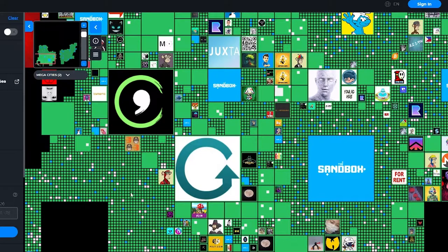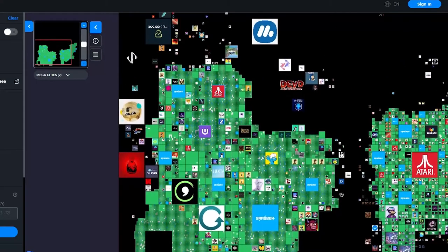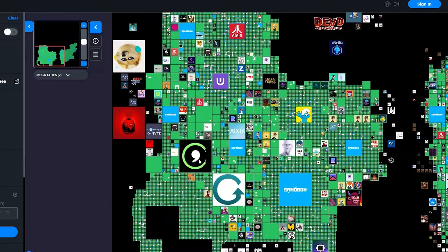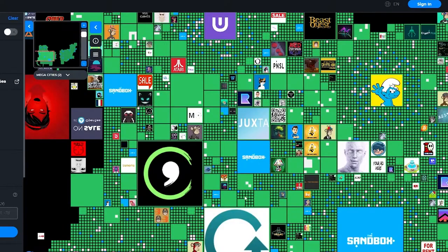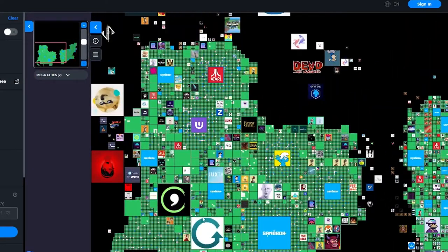The green pieces are owned by people and no longer for sale. White dots are currently on sale on OpenSea and you can buy them. Pieces with different logos are owned by companies that support Sandbox — they host events on their land, like there was a Snoop Dogg concert and a Marshmallow concert. If you own land near these big events, your land will sell for an even higher price.